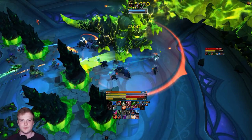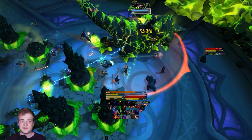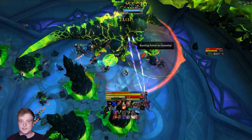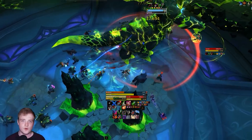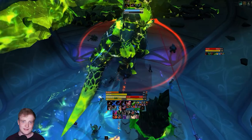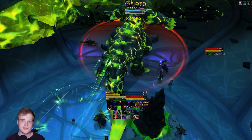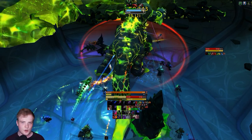Assassination is the poison and bleed based spec that's currently performing pretty well and seems to be one of the more popular Rogue picks. It manages to bring a number of really strong gameplay elements together: variable resource regeneration, dots and bleeds, and an overall very fast pace, which makes a spec that feels very easy to pick up but has quite a lot going on underneath the surface.